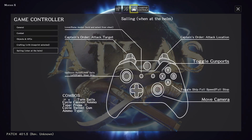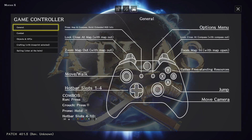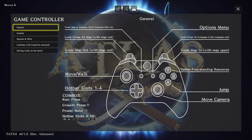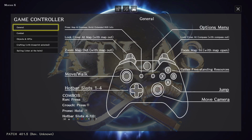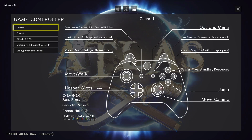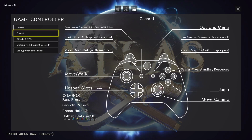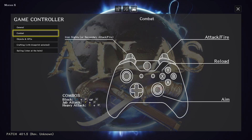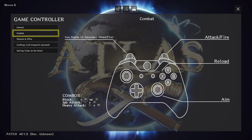Let's go to the controller. Same thing here — go ahead and pause it. This is the general layout of the menu or the control scheme, so go ahead and pause and read it.